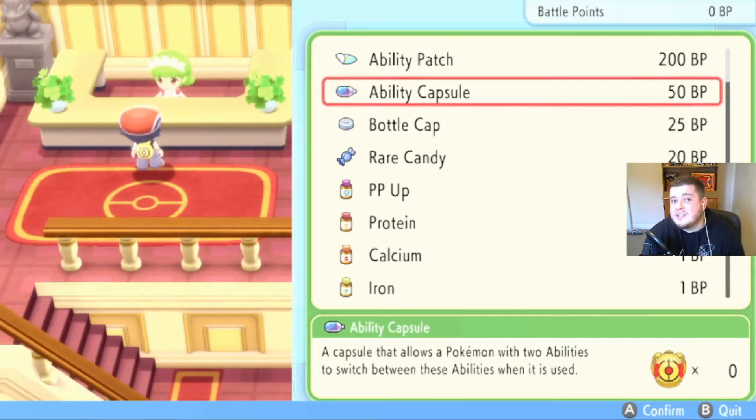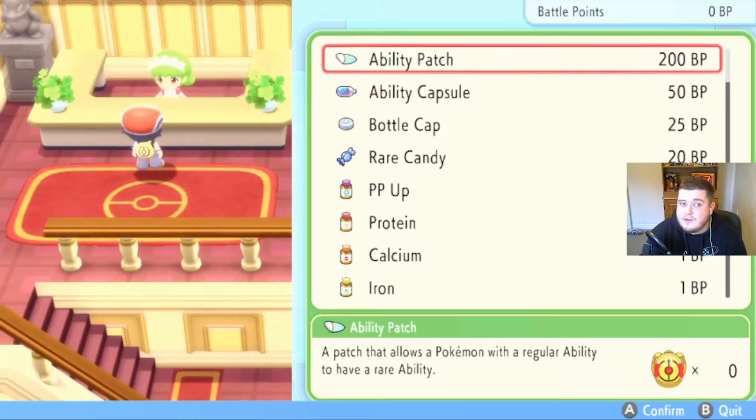The other option: if you want to change to the Hidden Ability, you do need the Ability Patch, and that's 200 Battle Points.